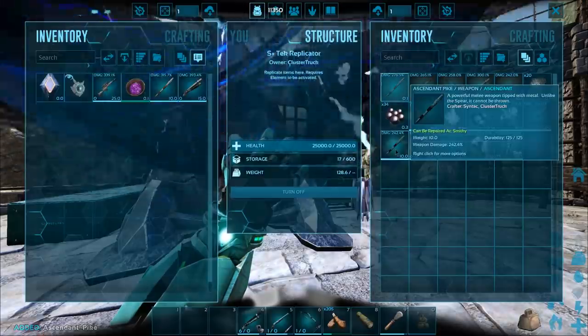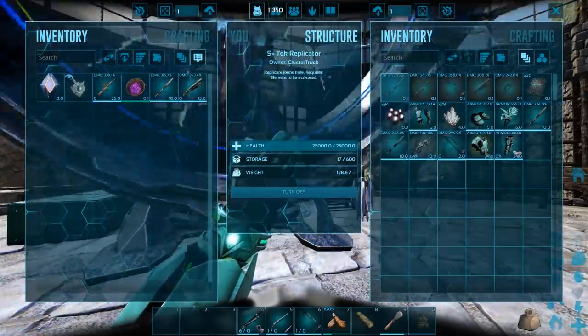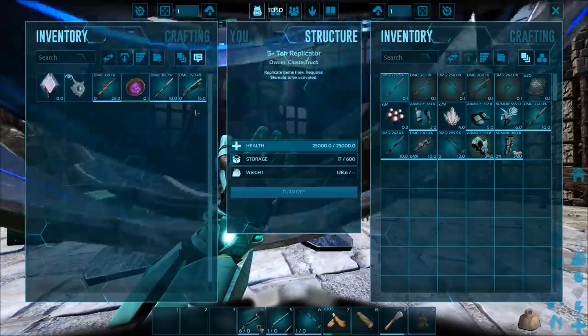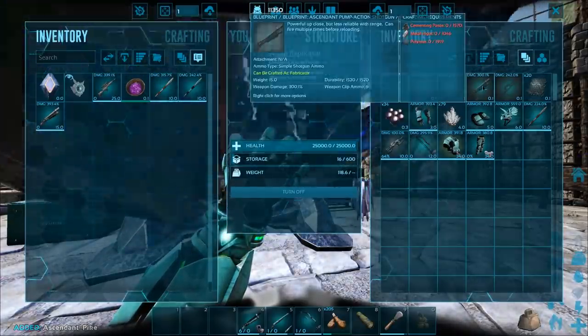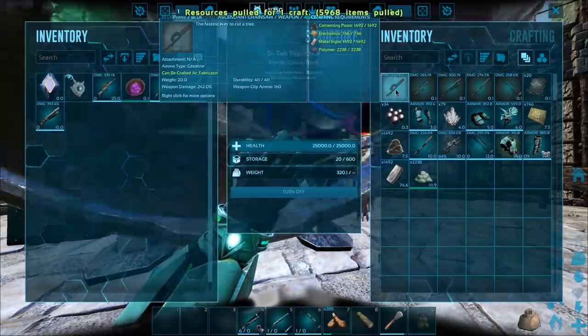There's my previous pike — I didn't realize it was in here. Oh, it's in here because I put my armor in here to repair and I think I repaired my pike as well. I'm gonna pick that one up at some point — the new one is a lot better than my current one. And let's just go ahead and make a chainsaw because why not? Everybody likes a chainsaw.